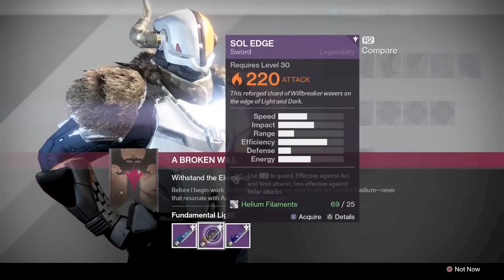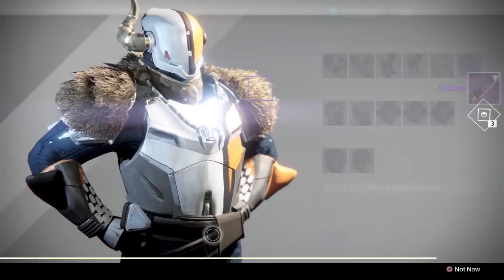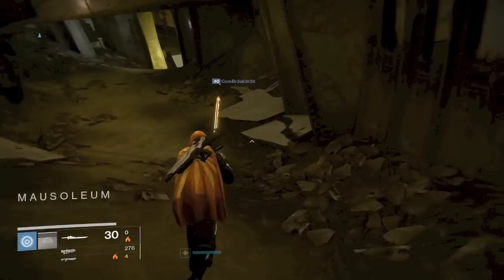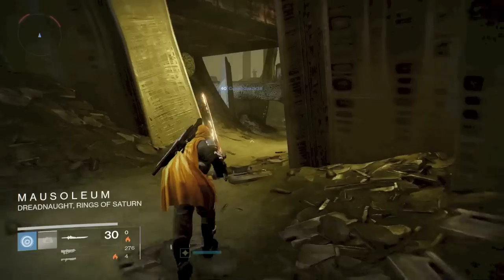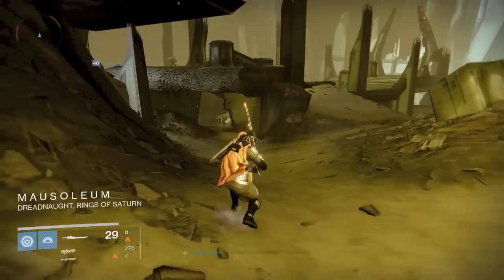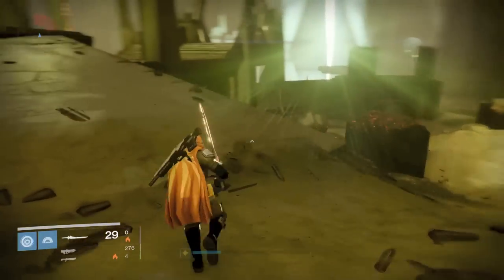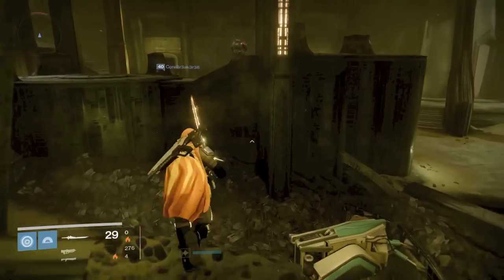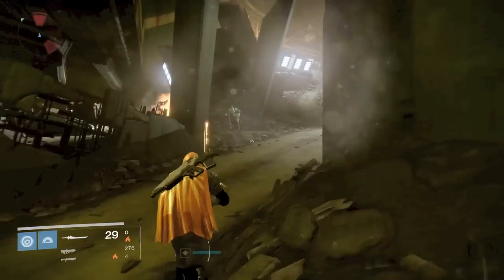I bought the Sole Edge, which is the solar sword. Now let's see this thing out in action. When I popped a heavy pack, I got 30 swings — each swing is essentially a bullet if we want to relate it. Every swing counts, so you don't want to just swing randomly or else you're going to run out of ammo.